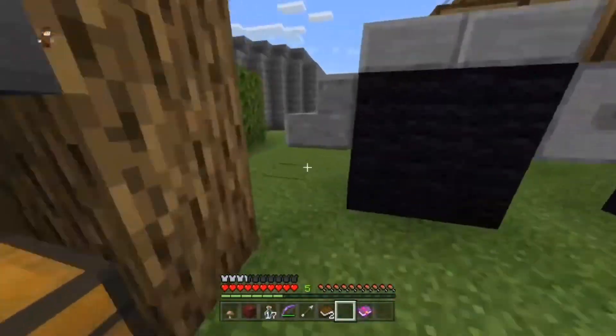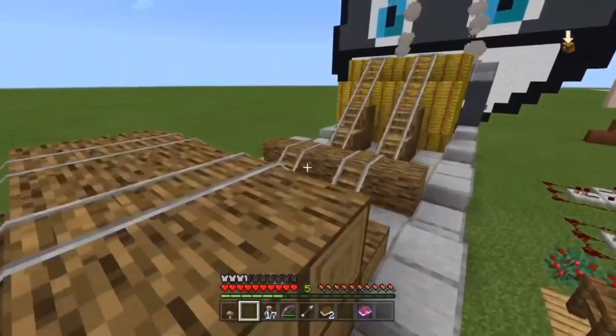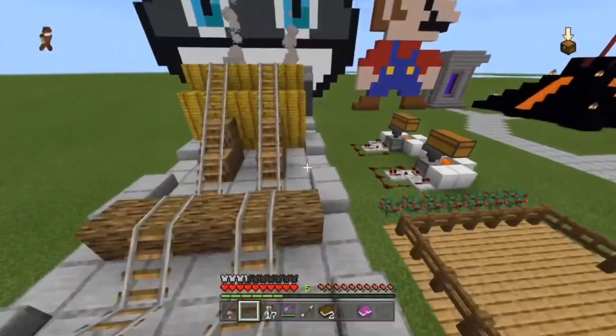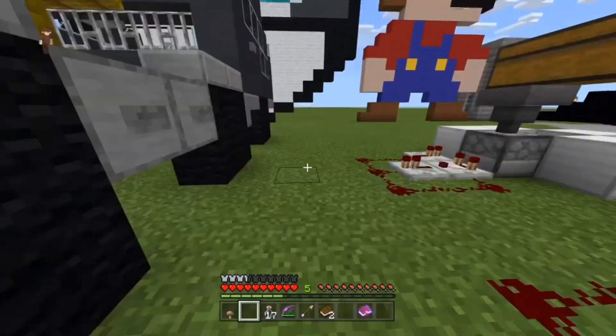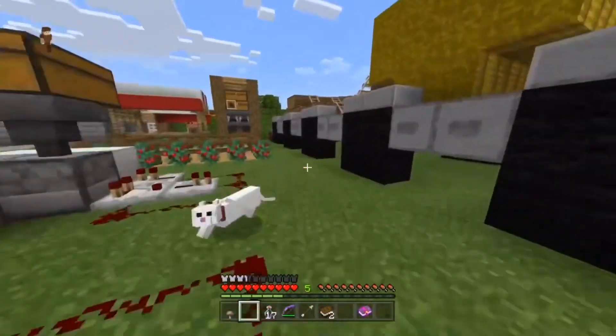Number twelve is a decoration: a massive truck. Using logs and rails it looks like the logs have been tied down, which is a nice detail. I originally just wanted to make the strapped-down logs but decided to build the whole truck around it, and it looks quite nice — there's only so much you can do in Minecraft.